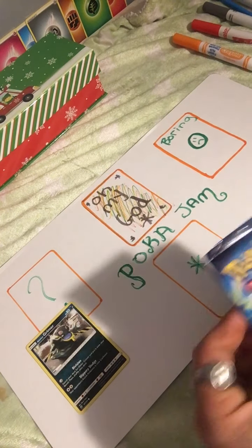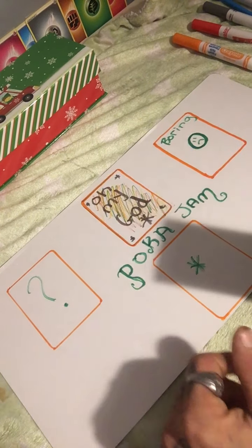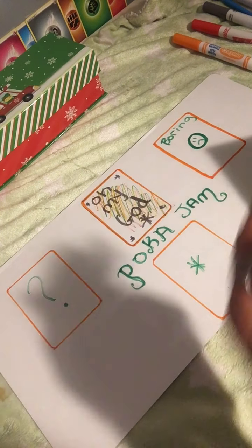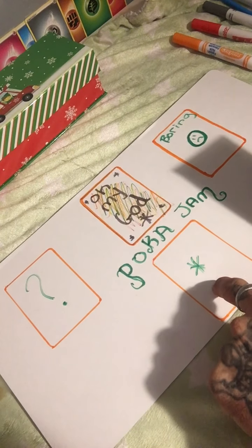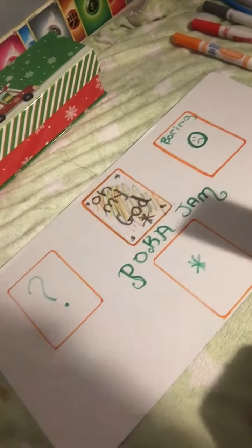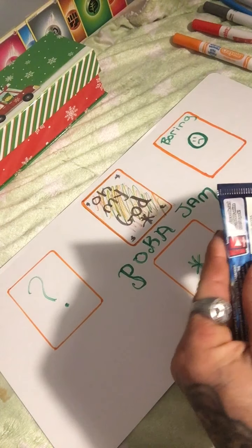We're ready to go with our first pack. I made a little mat - it says 'oh my god' where we place the oh-my-god card, and then we got the boring pile, where we throw the boring card. We have a star, which is not bad, and then a question mark of course. I did this so you guys could see the common, uncommon and rares. Anyways, let's get to it - here we go, first pack!